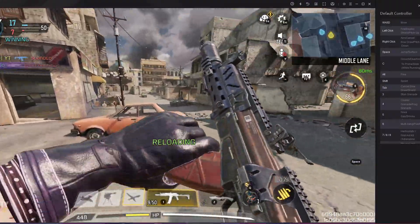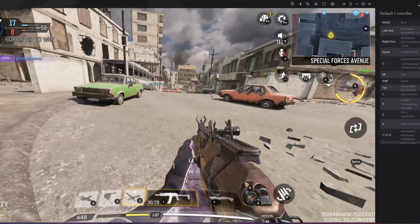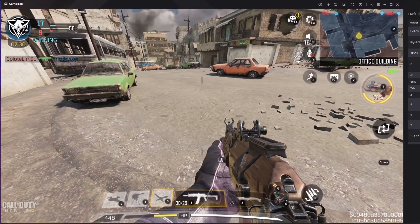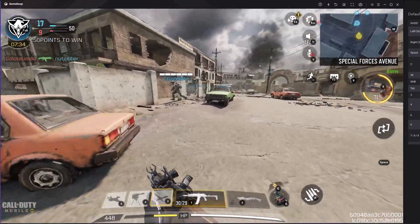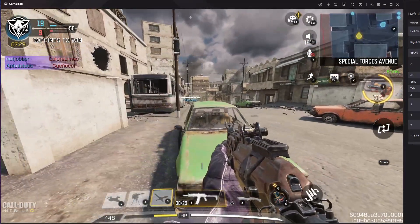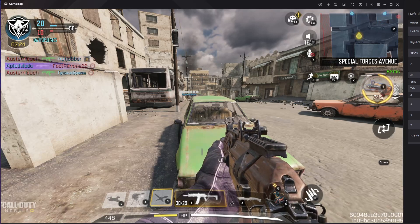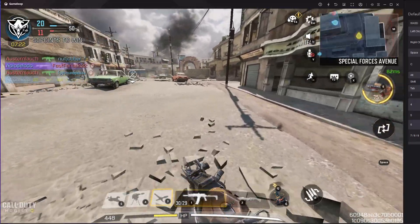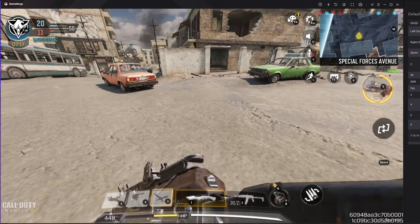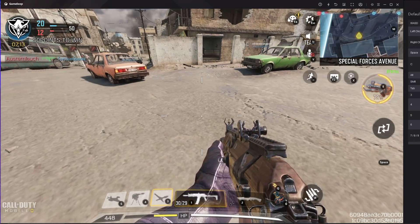Everything is working perfectly. This is the way to fix the multiplayer key mapping problem. It's a simple problem and a simple video — I'm not going to make this video 10 minutes long. If you have this kind of problem, just do what I did in this video and it will be fixed. You can see three is working, two is working, all buttons are working right now.